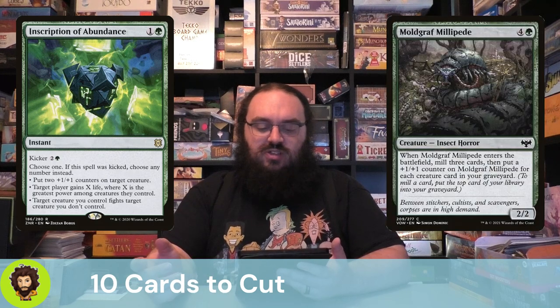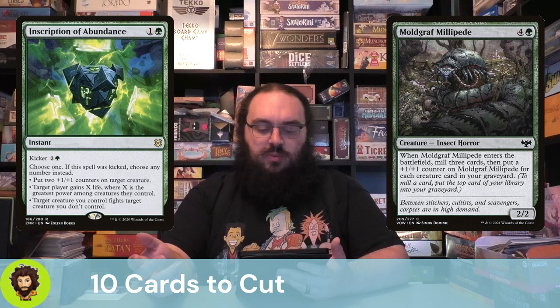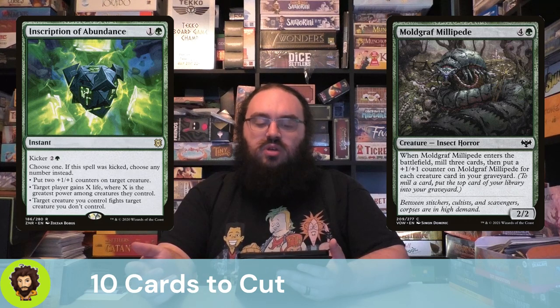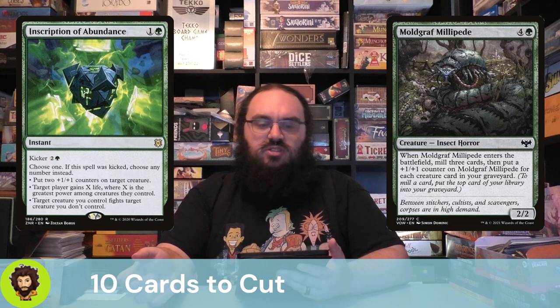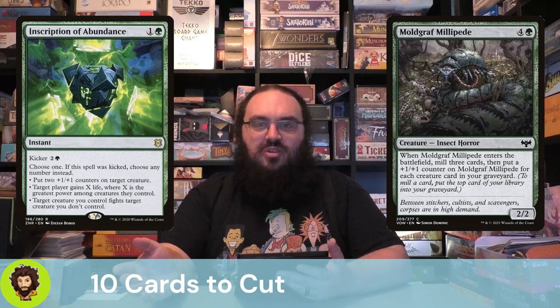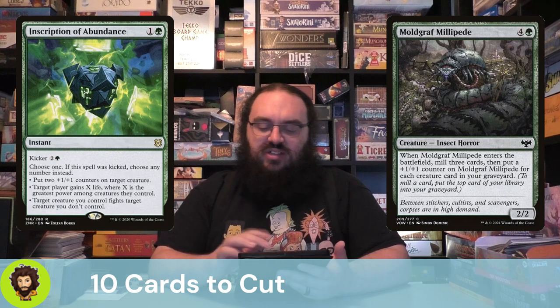Moldgraf Millipede is a 5-cost 2/2. When it enters, we mill 3 cards and put a +1/+1 counter on it for each creature in the grave. It's super strong if we already have a ton of creatures in the grave, but if we don't, it needs quite a bit of value for it to be worth 5 mana. We could mill 3 cards for far less than 5 mana — we could do it by just attacking with our commander. I don't feel like it has value here, so it's gone.